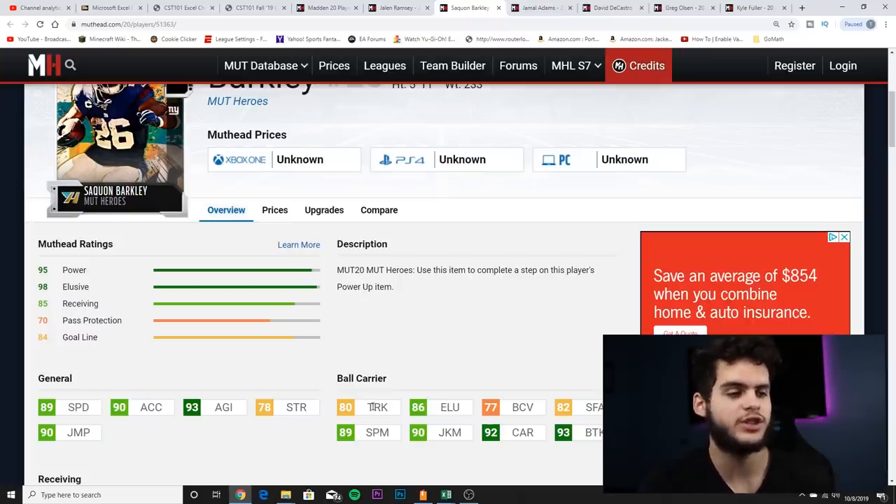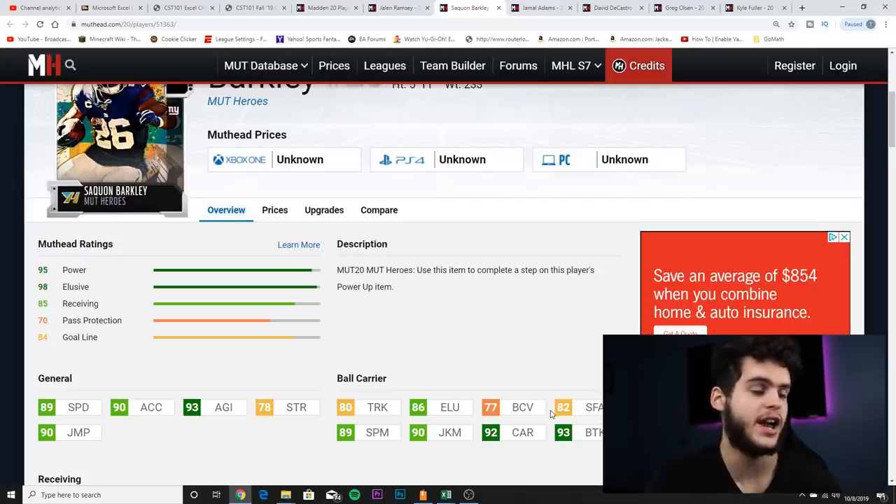He's got 80 trucking, 86 elusiveness, 82 stiff arm, 89 spin move, 90 juke move, 92 carrying — which is huge in a year where there's a lot of fumbles — and 93 break tackle. Break tackle is one of the most overpowered stats in the game. When you have a high break tackle that's when you get those glitching Barry Sanders animations where you bounce off guys like a pinball and break tackles in the backfield.